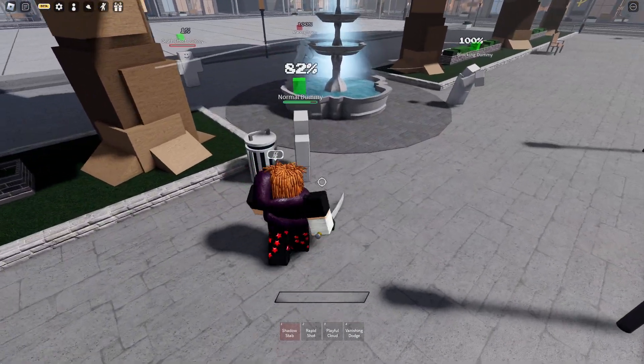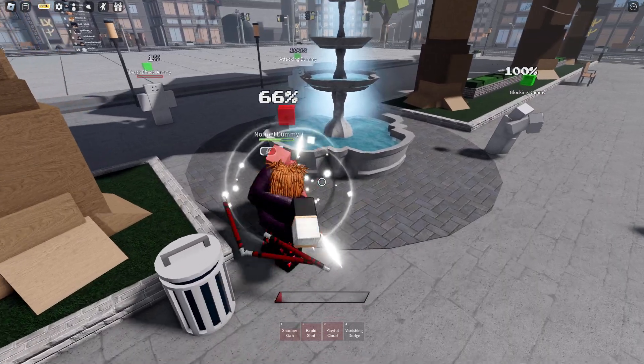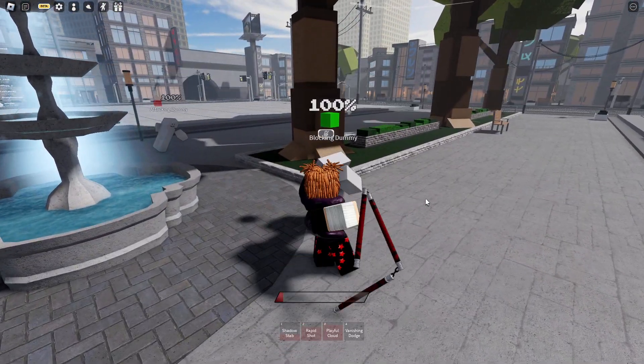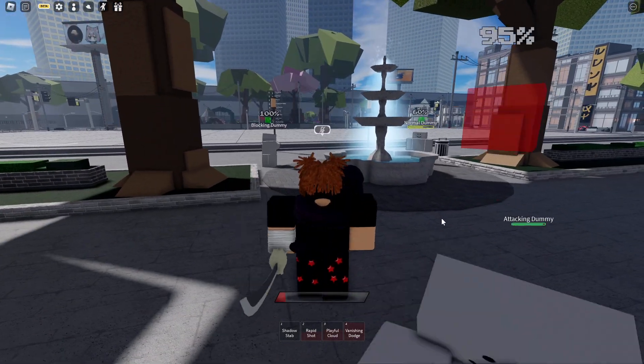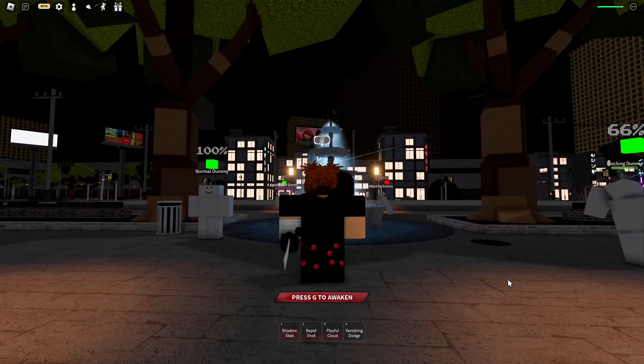Second ability: rapid shot. Third ability: playful cloud — pretty much nunchucks, or whatever you want to call it. Next up we have vanishing dodge, boom just like that. And then we will be moving on to the awakening.